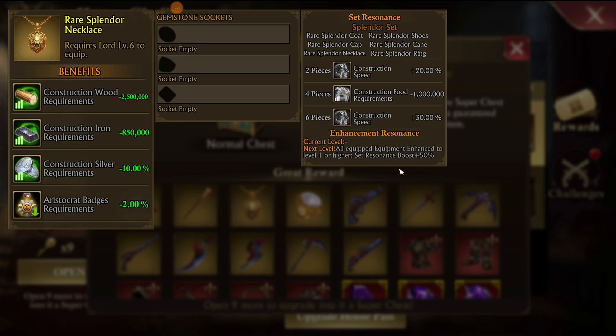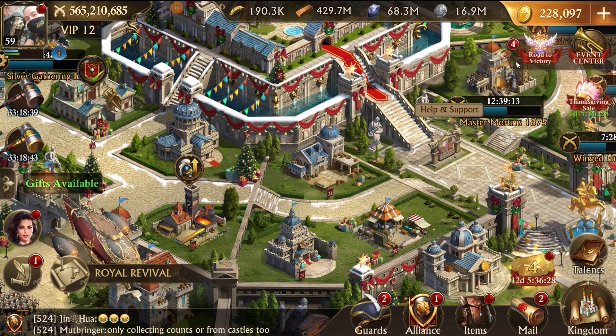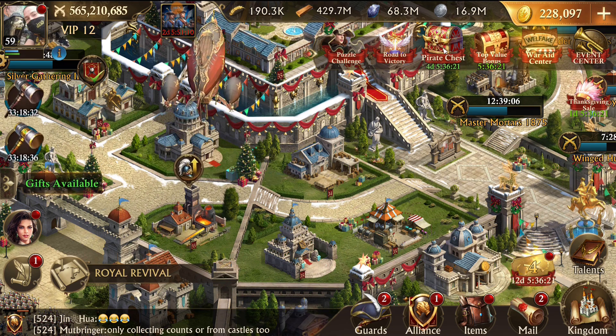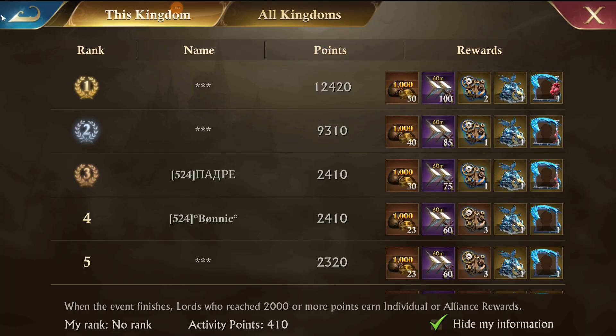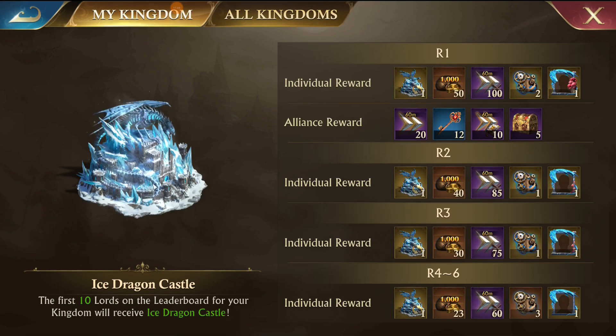The new rare splendor set has a pretty good six-piece bonus: for two pieces you get 20% reduced construction speed and some extra food requirements, and then construction speed is reduced by an additional 30% when you get all six pieces. There's also a resonance boost that increases as you enhance all the pieces. Rare splendor is going to benefit you in the long run, so I recommend going for these if you can.